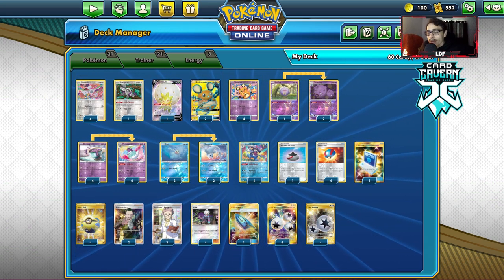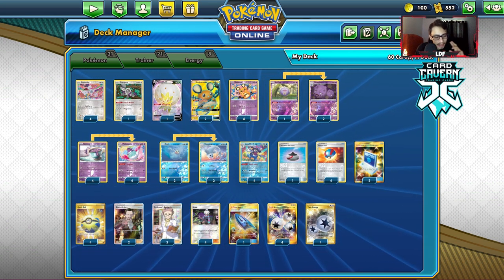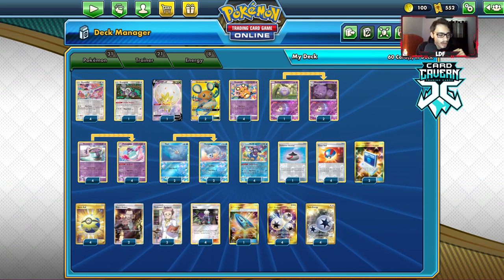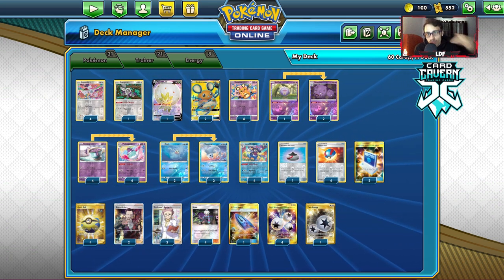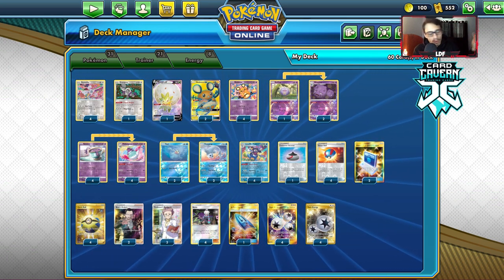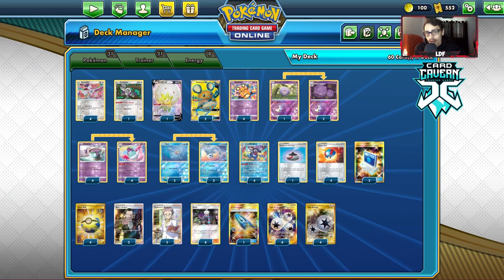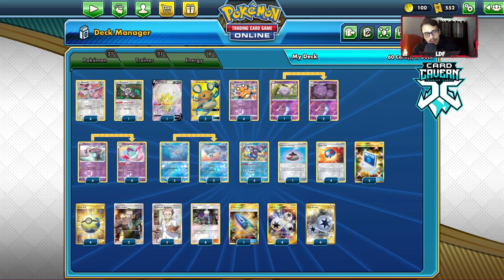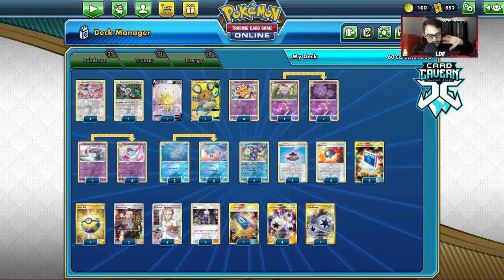Round seven was against a Pikachu matchup, on stream. I beat it. I tried to avoid benching too many two-prizers and just spammed Mad Party. They used two Boltund to attack and then used Pikachu at the end with a Big Charm on it, so I was forced to push for damage. I drew the Mr. Rhyme off a Primate Wisdom, then T-Braked it away — that put me over 280 damage, so I one-shot the Pikachu. They Stamped me to two and I got lucky: the Stamp gave me a Capture Energy and a Twin Energy, then I Primate Wisdom-ed into the Rhyme, T-Braked, and it was nuts.